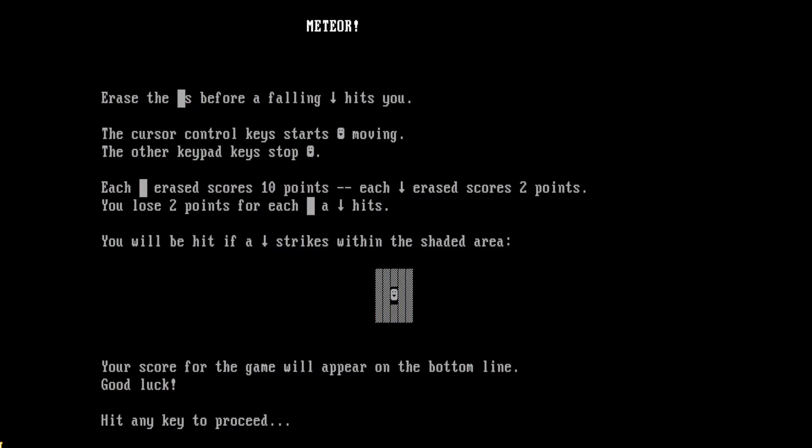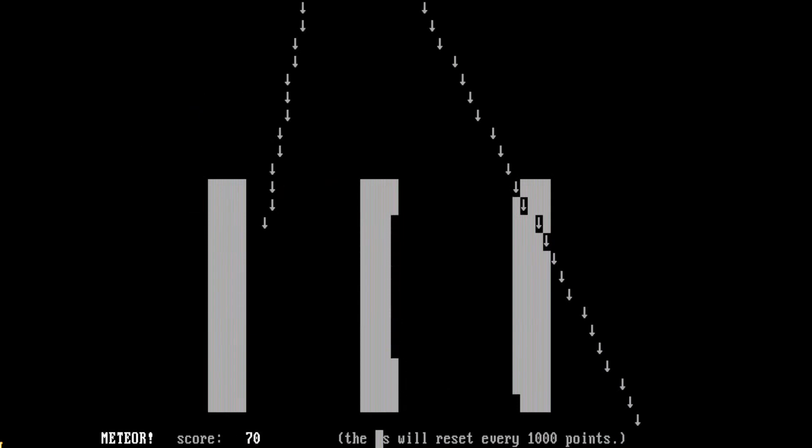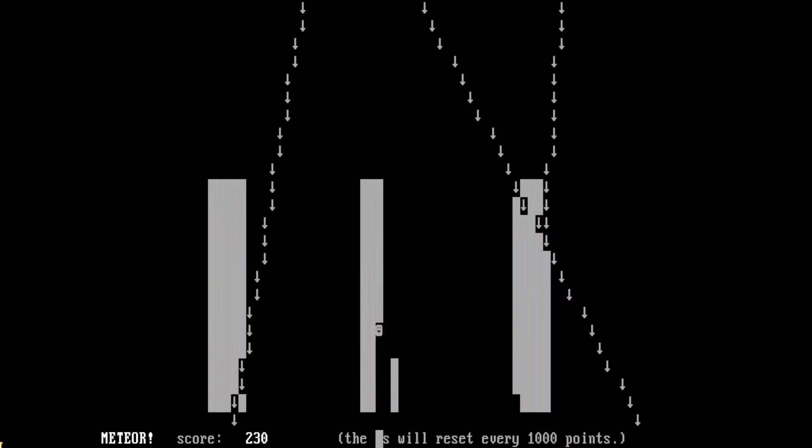You will lose two points for each block a meteor hits. You will be hit if a meteor strikes within the shaded area — that area around you. Your score will appear at the bottom line. Hit any key to proceed. Let's start erasing. That looks like a good bit of fun.